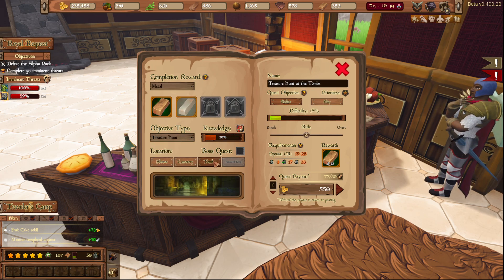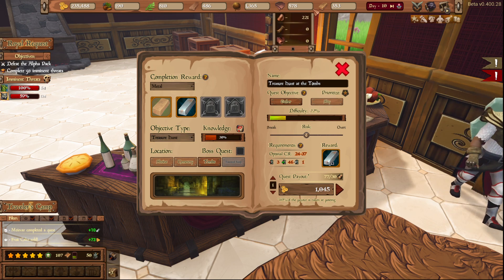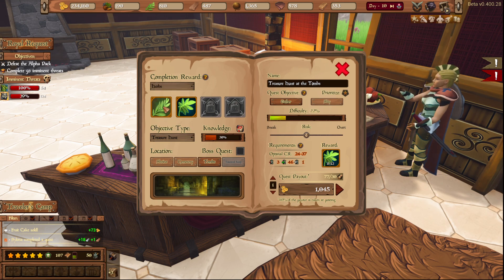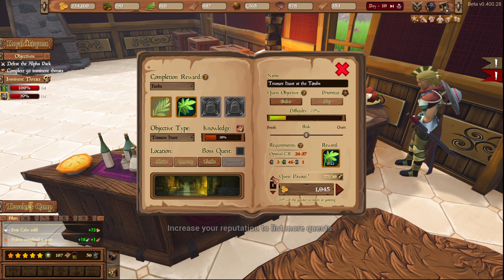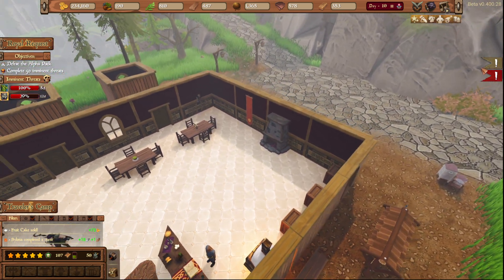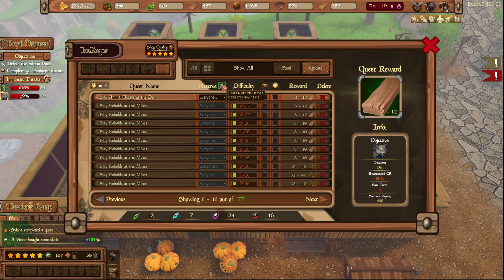Treasure hunting — there we go. About herbs, yes. So that got changed. We need to slay goblins and slay the alpha pack. Beasts at the den. This allows you to post this quest so it should be taken regularly by heroes without having to post it every time. These are daily quests.